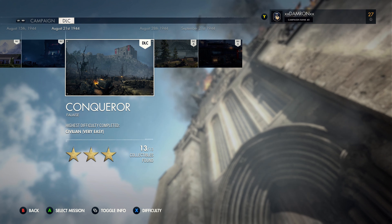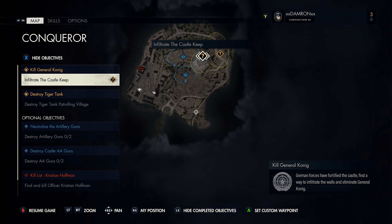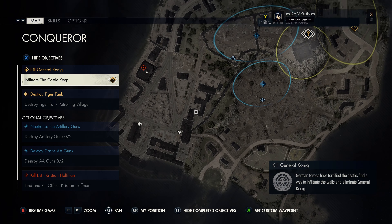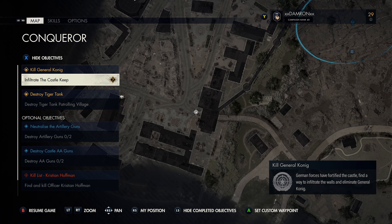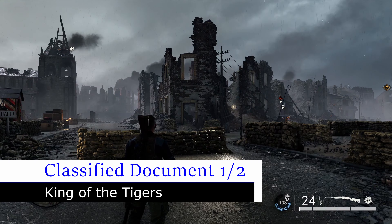Hey, what's up everybody, it's Damron. We're playing Sniper Elite 5 as part of our collectible guide. We're in a DLC mission called Conquer — this is the 12th mission in the game technically. We're going to grab all the collectibles in this mission as well as the starting locations. You're going to start out on the southeast, and the first thing we're going to do is make our way to the southwest portion of the map, which is a large area with a lot of destroyed buildings. We're going to come in off the main road.